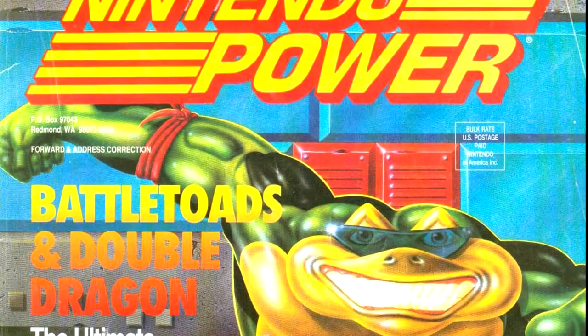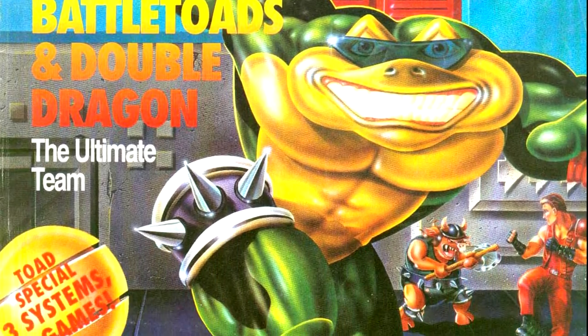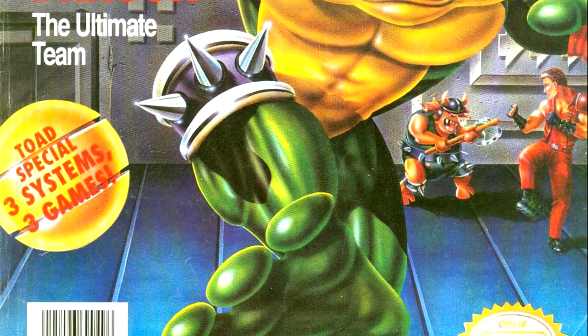The time has come to start the sixth issue of Nintendo Power, and we've got some rare titles, both literally and figuratively, in this issue. The cover features Battletoads and Double Dragon. The art is drawn art, and it's okay, but it's not exactly memorable.